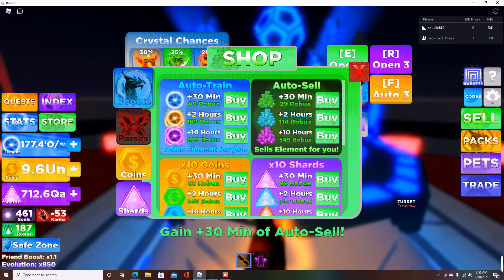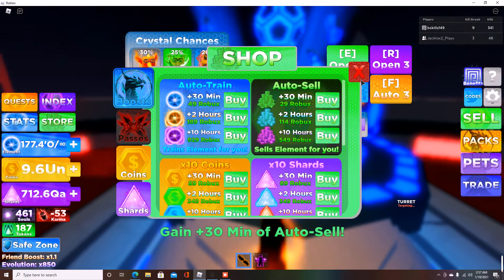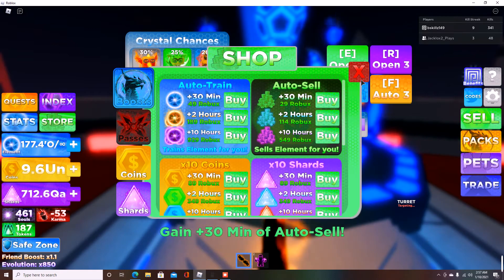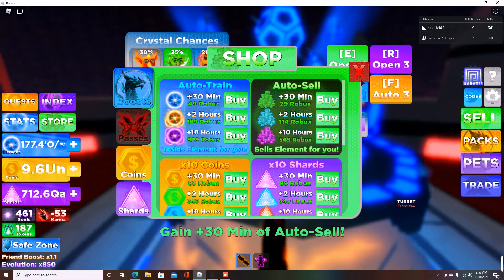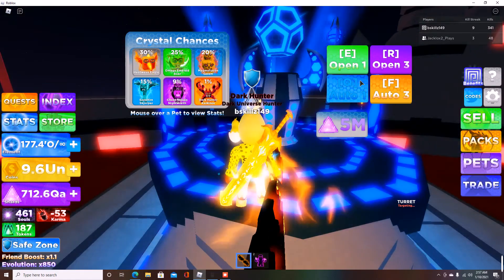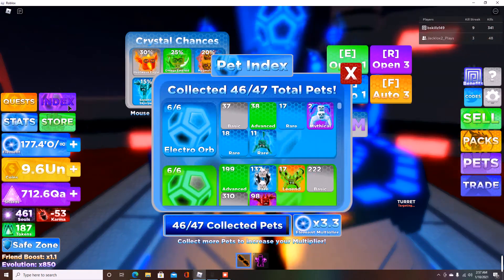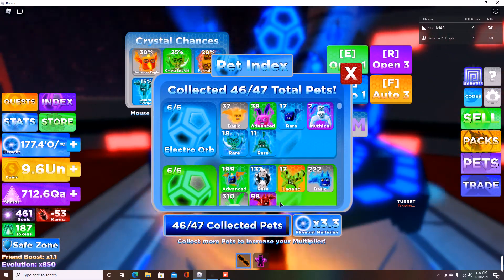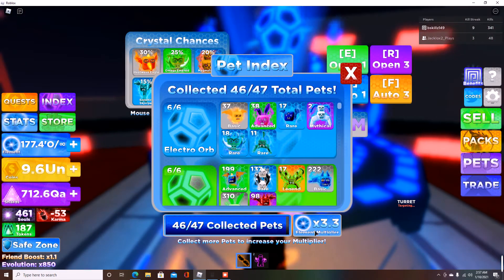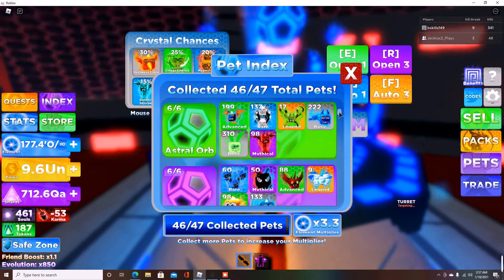I didn't need to use any of that myself — I was fortunate enough to have those pets and then I got the pet expansion, adding four more pets to my equipped team for a total of seven pets plus one omega — eight pets equipped. That's why I'm flying through everything. Over here in the index, we need one more pet to get an element multiplier, and that pet comes from the Forgotten Orb.